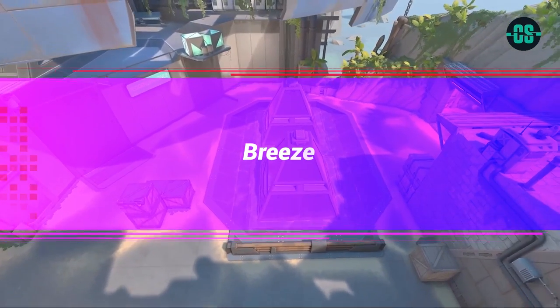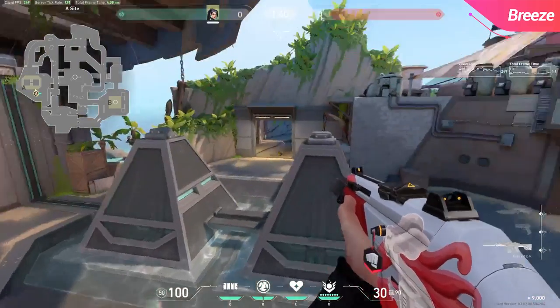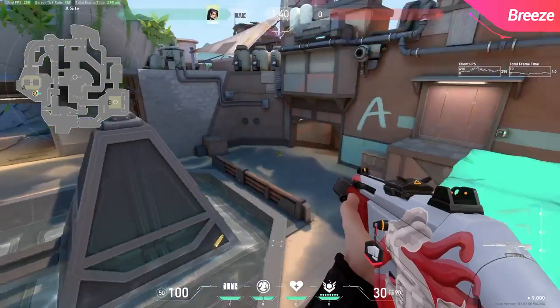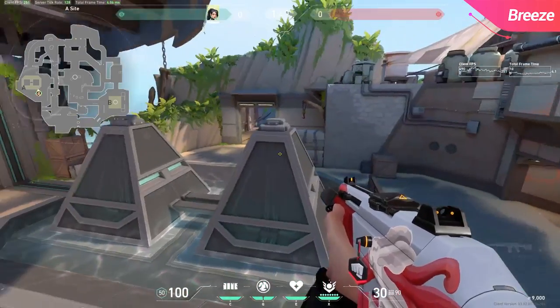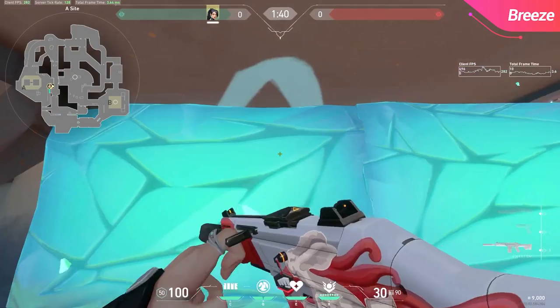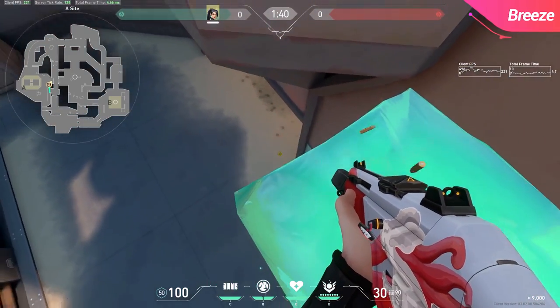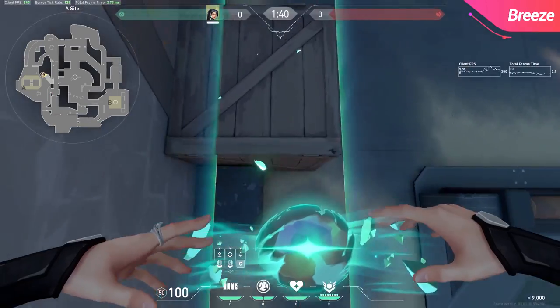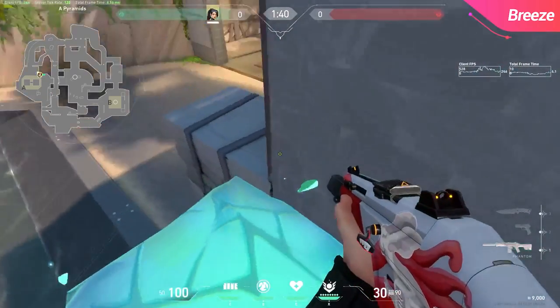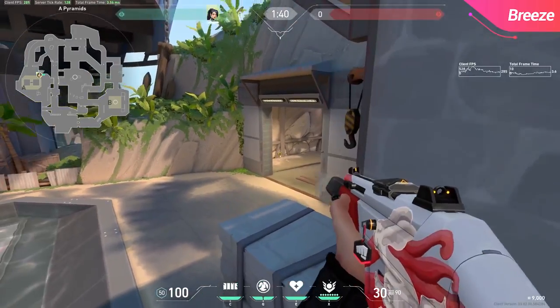Moving over to our last map, Breeze, starting out with this wall that can see over the right pyramid into cave. This one is a great off angle, and Breeze is definitely an off-angle type map, so if you're ever tired of using that wall for useful things, come over here and throw down this wall. On A, there's also a pretty useful wall over doors that will be sure to catch enemies off guard as they're pushing in. If you notice a lot of mid aggression, this wall is a great option to grab some kills. And here's a third wall for A to give yourself some different angles — all of these walls are pretty decent, so feel free to use them as you please.